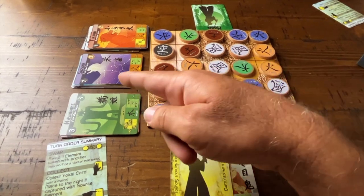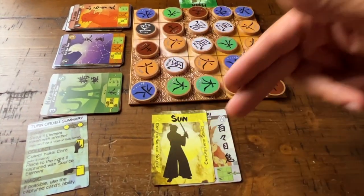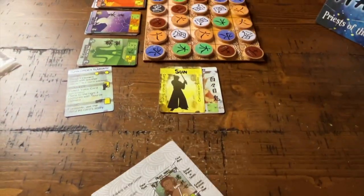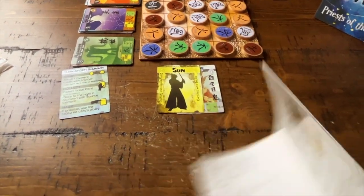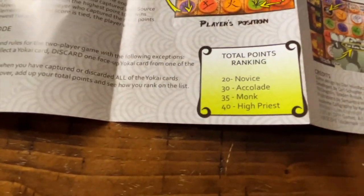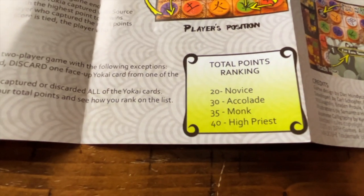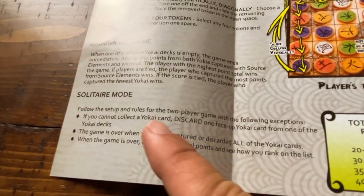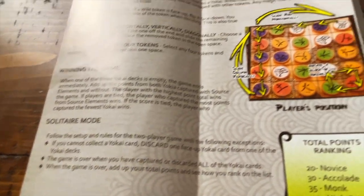When one of the card piles is exhausted, you see how many points you got. In solo mode, your score determines your ranking: novice, accolade, monk, or high priest. There's a solo scoring chart right in the rulebook for this.